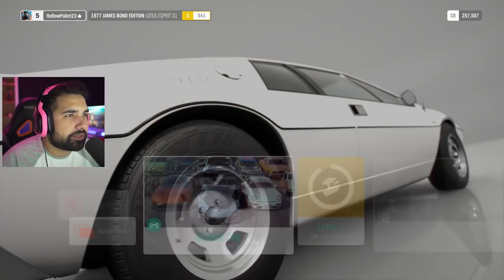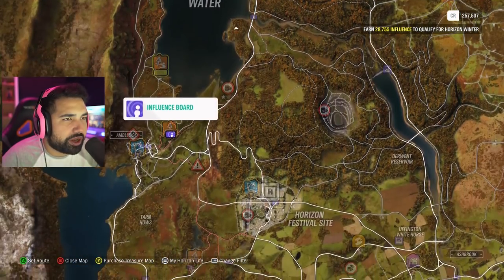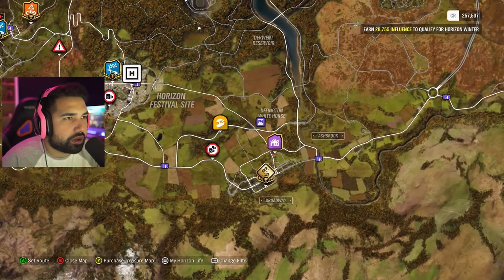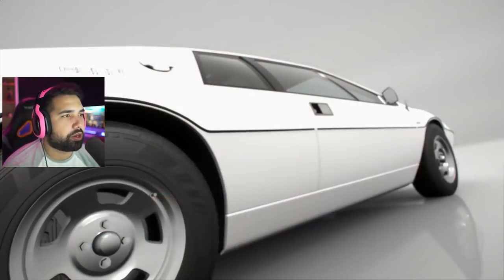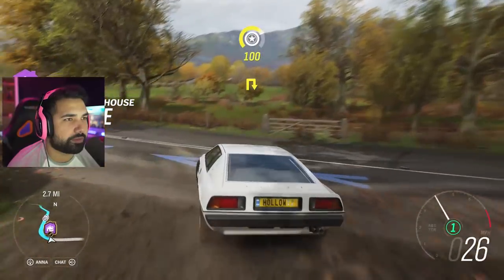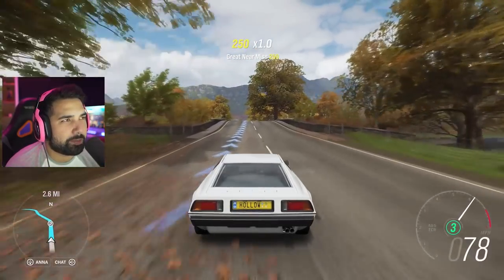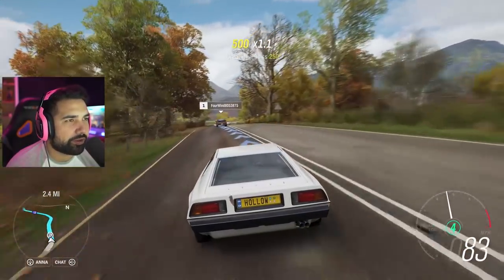Let's do one race — let's go to this street race exhibition down here. We've done a lot of these, completed them as a matter of fact. Okay, let's go ahead and do this — it's right by the lake, pretty close to where we live. We're gonna do our first race with the Lotus. I'll probably do another James Bond edition video — maybe the Aston Martin — on a later Forza Horizon 4 video.